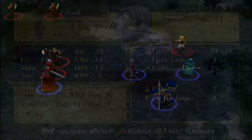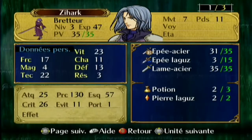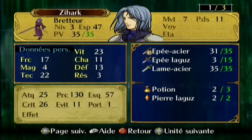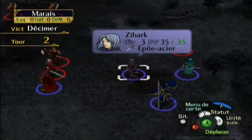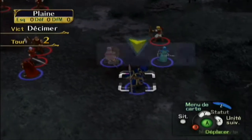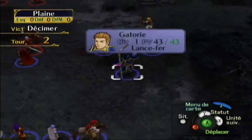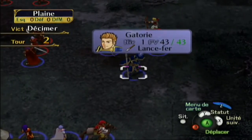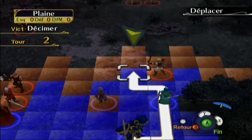Je vais vous dire exactement quelle arme a l'avantage. L'épée a l'avantage contre les haches. Par contre l'épée n'a pas l'avantage contre les lances. Mais les haches ont l'avantage contre les lances. Tout est une question d'ordre et de technique bien sûr.